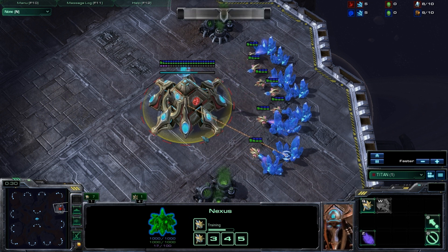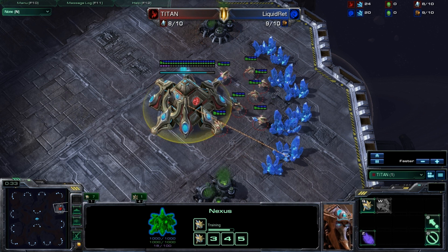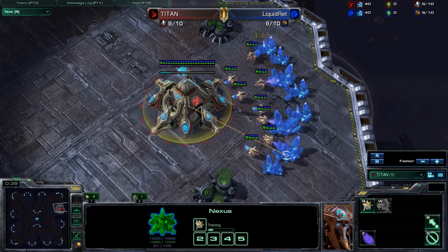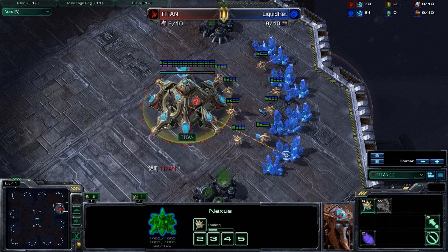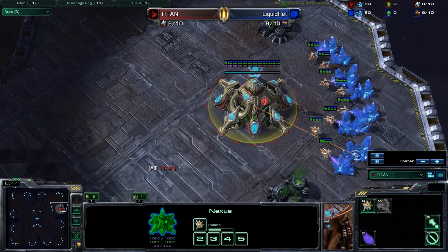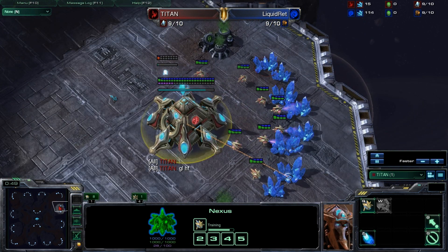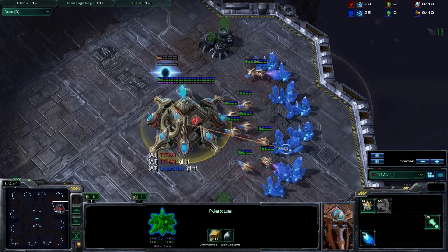We are going to be watching a game between Titan, who may be from Team VVV, and he's going to be fighting Liquid Ret. Like most of my scouting videos, I'm just going to completely keep you in the dark from the opposing race, so you can't see their supply or anything or get any hints of what's going on.